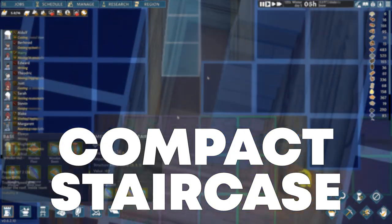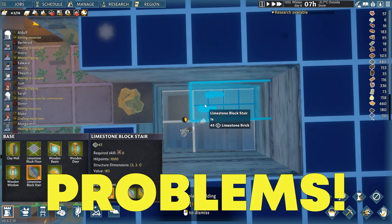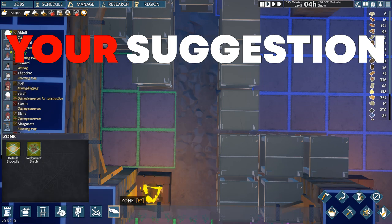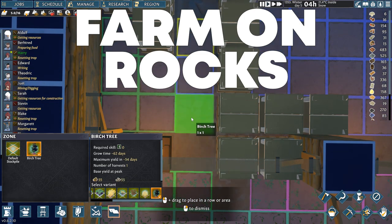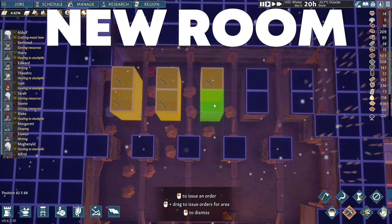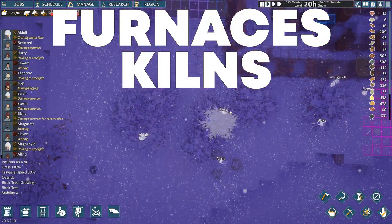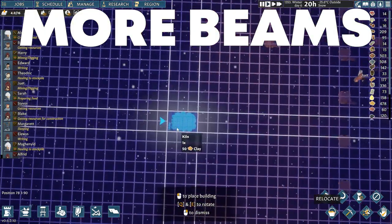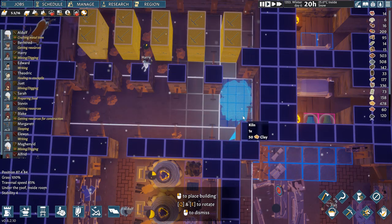Then I go back to digging that compact staircase which will lead to the underground tree greenhouse, but I hit a few problems and have to deal with those in a number of ways. I also showcase one brilliant suggestion you gave me in the previous episode about actually being able to farm on rocky soil — it was only a matter of choosing the right plants.